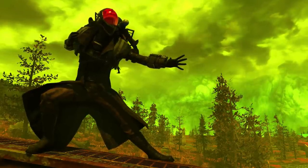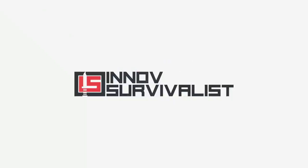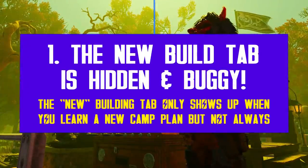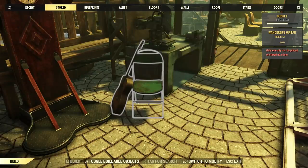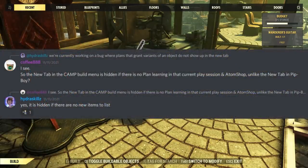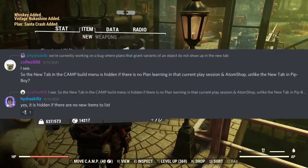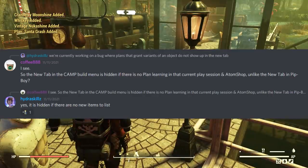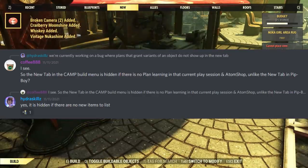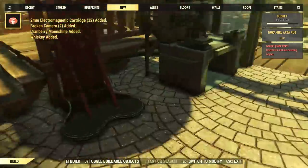Let's start with a brand new tab for the camp building mode. Bethesda is adding a new tab to the building mode — it's literally called 'New,' just like the one we have for inventories. However, for camp building there is a different rule: this new tab only shows up when the player has learned a new buildable plan during that same play session, so that's why you won't normally see it — it's hidden. Both new tabs only show recently looted or learned plans during one single play session.